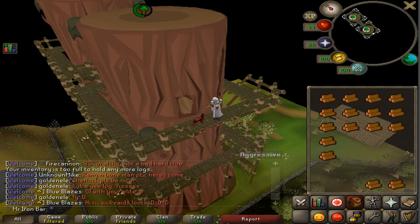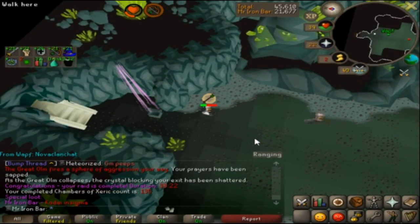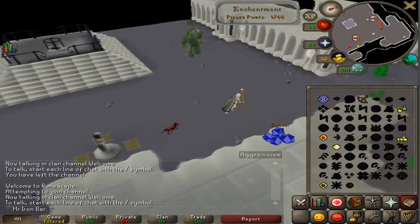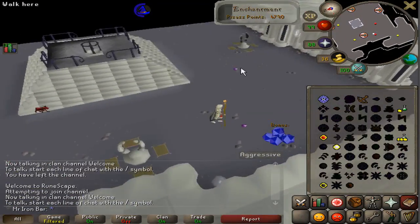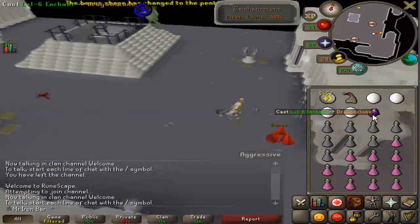I finally managed to gather some motivation to go back to Mage Arena to get myself a Master Wand for my Kodai Insignia — obviously to make the Kodai Wand. I'm going to bang out all the enchantment points I need tonight. I need to get 900, 2,400, and 4,800 enchantment points to get from the Beginner Wand all the way to the Master Wand upgrade. I managed to finish this in under an hour, and I actually had 1,000 points to start off, so that helped.